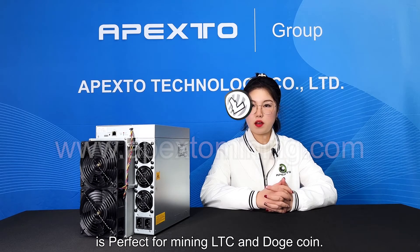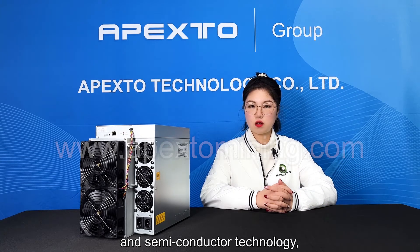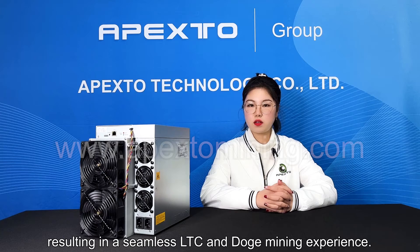The L7, which is the most powerful crypto miner, is perfect for mining LTC and Dogecoin — an aggregation of the most advanced digital currency and semiconductor technology. The Antminer L7 stands at the forefront of cryptocurrency mining equipment, resulting in a seamless LTC and Doge mining experience.